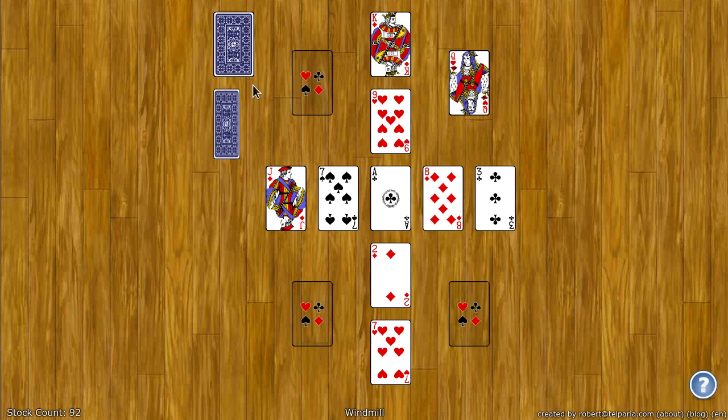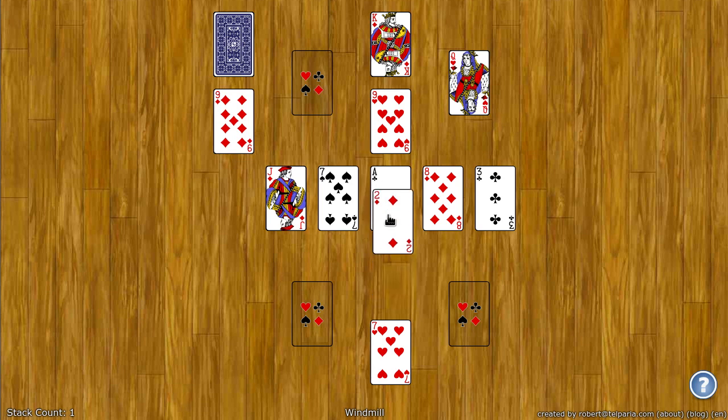You can also click this to get another card. In addition, the center spot builds up from Ace to King. Suit doesn't matter, color doesn't matter, so I can go Ace, 2, 3. And when it gets to King, it loops back to Ace again, and you can do that four times.